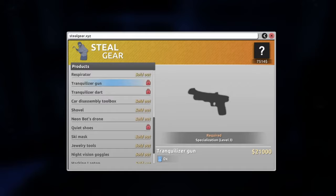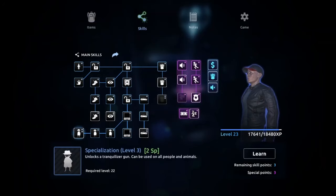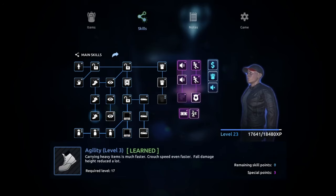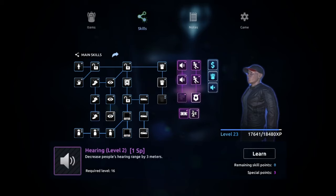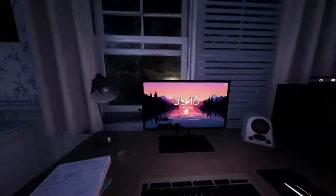We need specialist level three. Skills — yes, that's the specialist one, so let's learn that. We've already learned that one. We need two on that and two on there, but for agility we only need three so we've got some skill points on this as well. Let's go one, two, and three. We could have increased backpack space but never mind, because we need to be buying that tranquilizer.